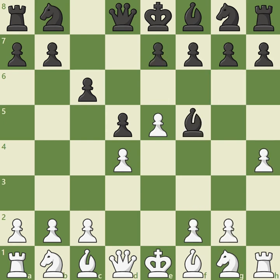Instead of blundering with e6, Black can play h6, allowing White to build a space advantage on the kingside with g4 and h5. A more solid choice is to stop the h-pawn in its tracks with h5. One popular option for White is to play bishop d3, and another sensible choice is to add pressure against Black's center starting with c4.